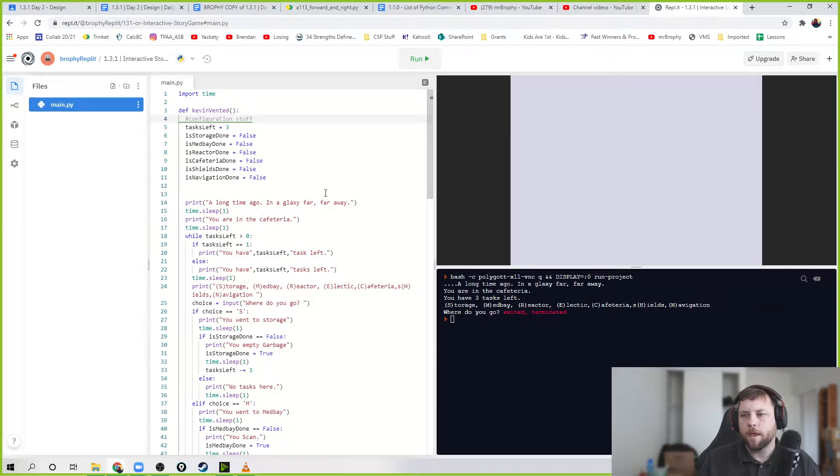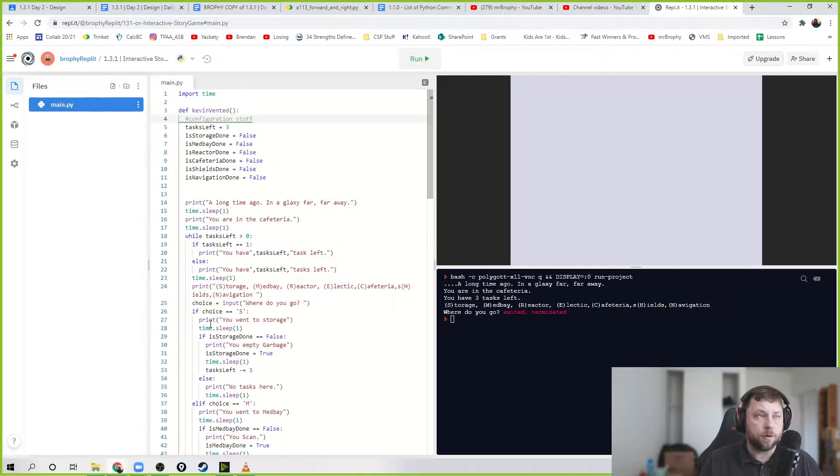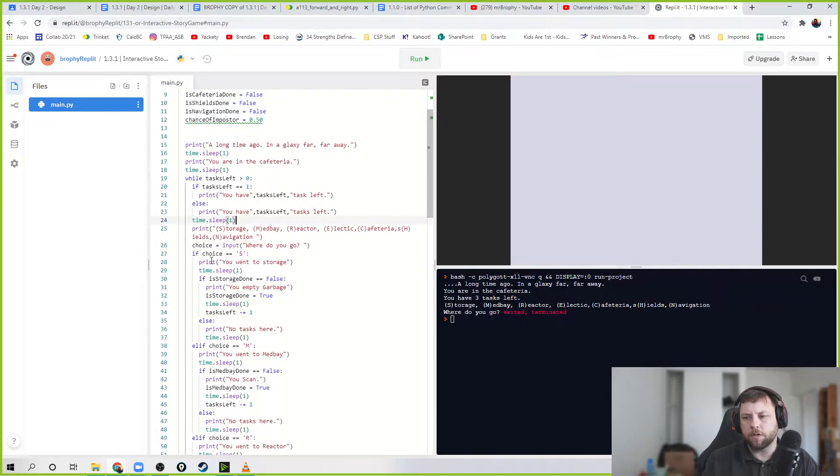Alright, continue and break - there we go. What I'm going to do now is add an imposter. The idea is that if someone goes to one of the rooms randomly, there's a chance the imposter kills them and the game ends. I want to create a variable to track that chance because maybe it changes after you do more tasks. I'll add it to my configuration: `chance_of_imposter`, maybe I'll make it 50, so 50 percent.